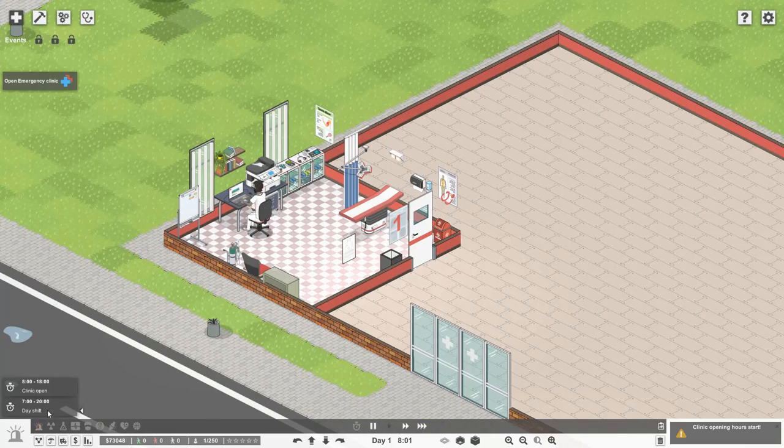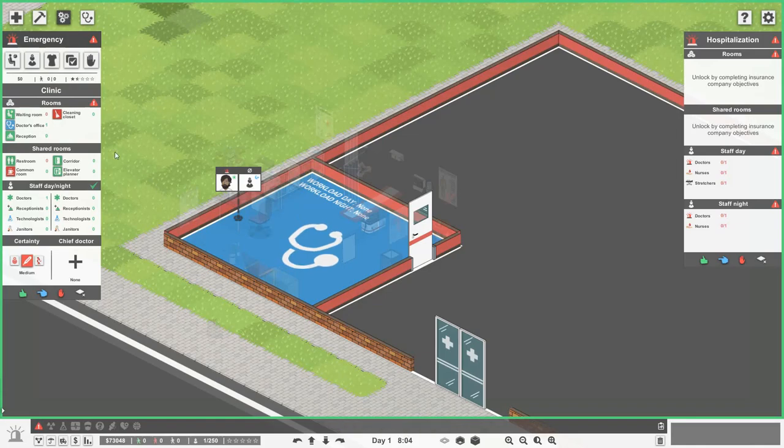Emergency is flashing, telling us the department is not functioning. That's because we haven't got a waiting room or a restroom. We're also going to copy this room to get another doctor's office — I'd start off with two or three and see how it goes. Emergency also has a hospitalization tab on the right — all departments except radiology and medical labs have this. I'll do another video on hospitalization in the future.